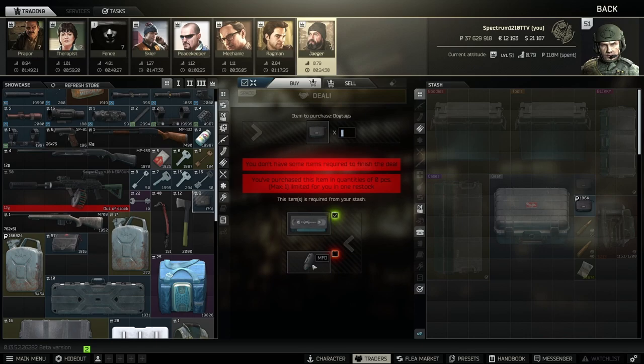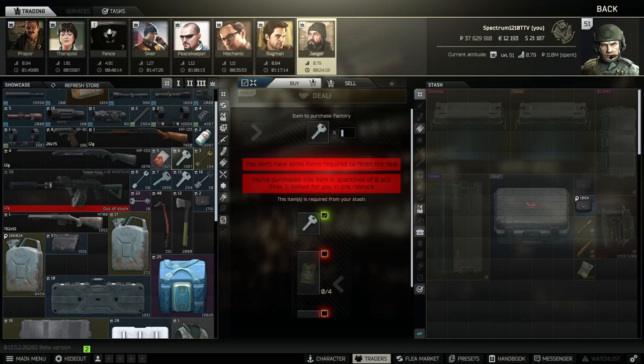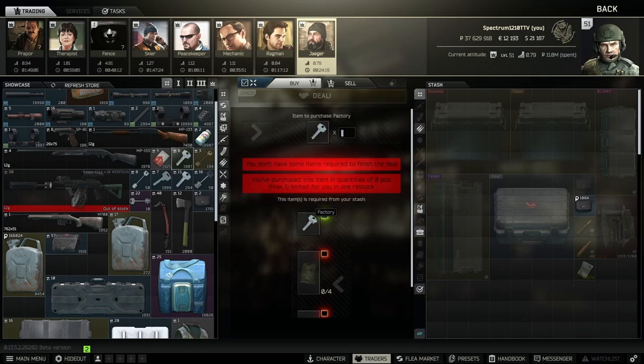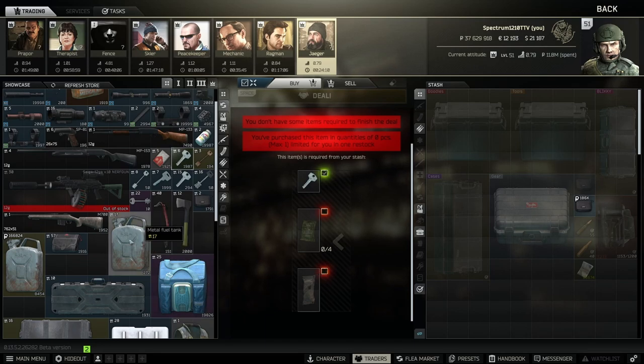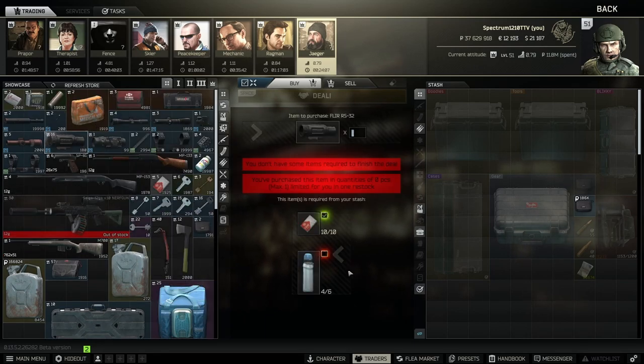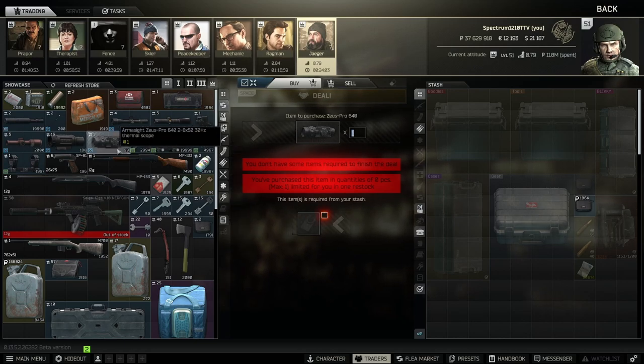The dog tag case barter — sometimes if you pay attention to VHS and MFD prices you can do this barter and sell it straight to Therapist and make money, so keep an eye out. I always use this factory key barter instead of buying a new one — you use a one-use factory key, give him four Iskras and an MRE, and he gives you a full-use factory key. I do that one all the time.